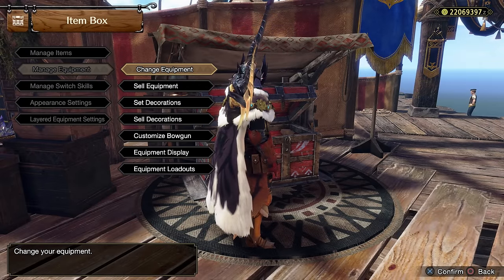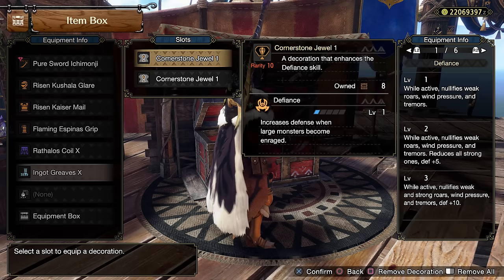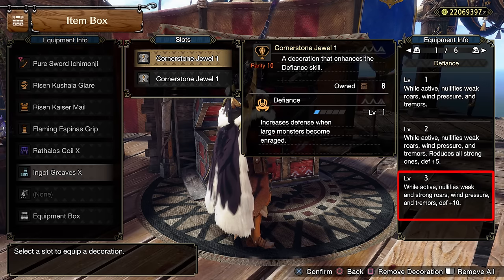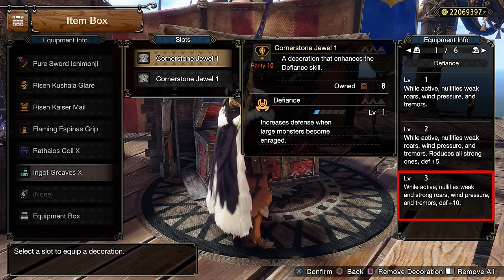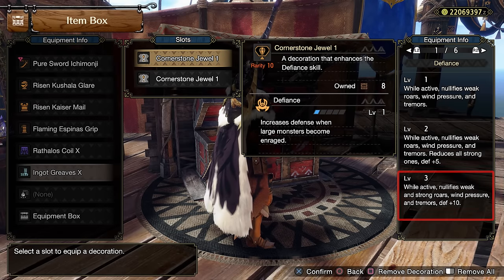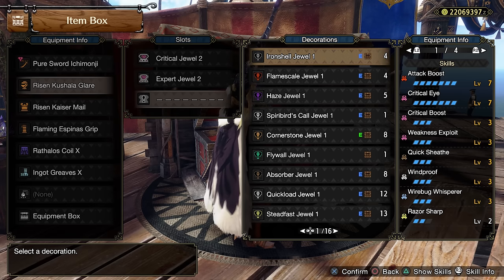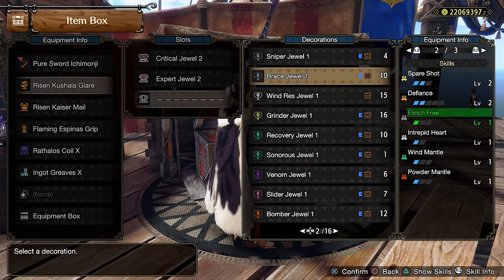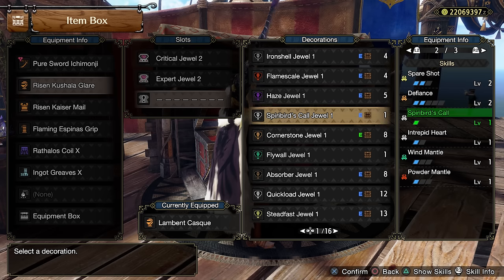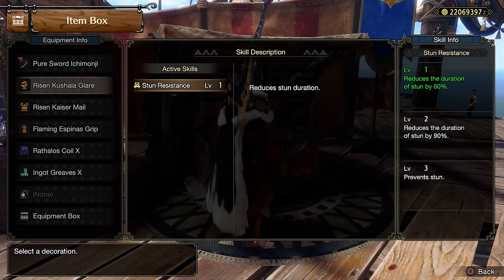Let's make some considerations on this build. I decided to use the 3 level-1 slots available to get Defiance at level 3, since at this level the skill nullifies both weak and strong roars and even tremors — definitely a defensive comfort skill to have. In case you play with other hunters, I always suggest using 1 level of Flinch Free. You can also use a Spiribird's Call jewel in that level-1 slot, or get Steadfast at level 3 to prevent stun.